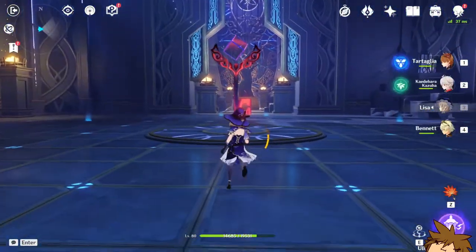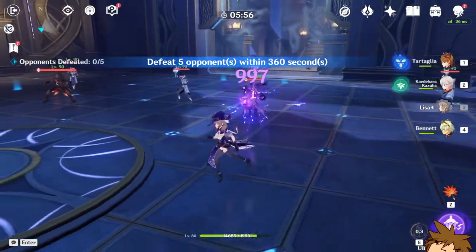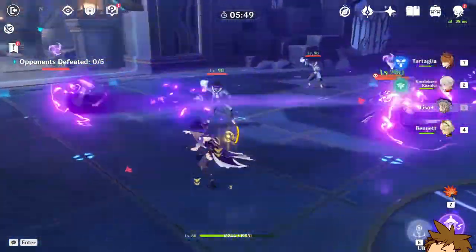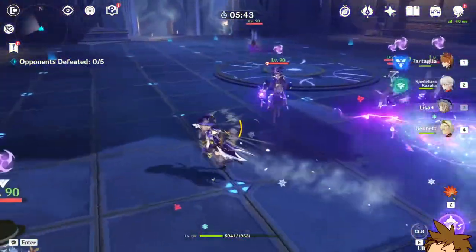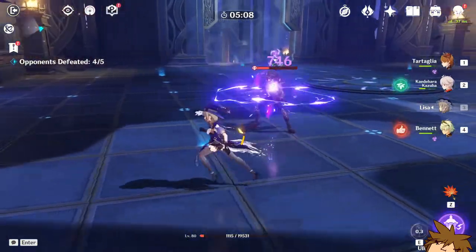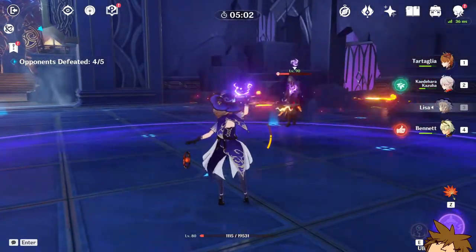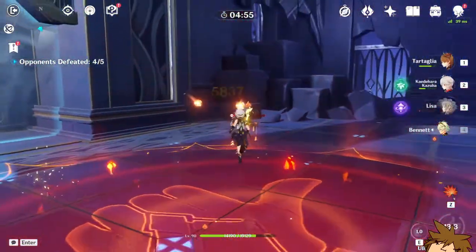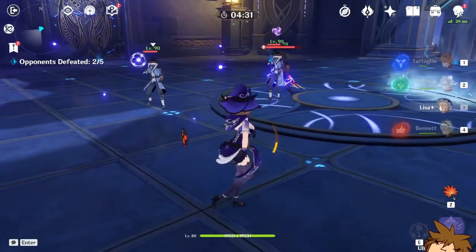I'm not using Kazuha or Bennett yet, so let's see — doing an E, we can see a number on the enemy. I got at least three stacks and with the resistance decrease I did 6,000 — that's not bad. Trying it on another enemy: boom, 10,000! That's not bad, especially since it can hit multiple opponents at once.